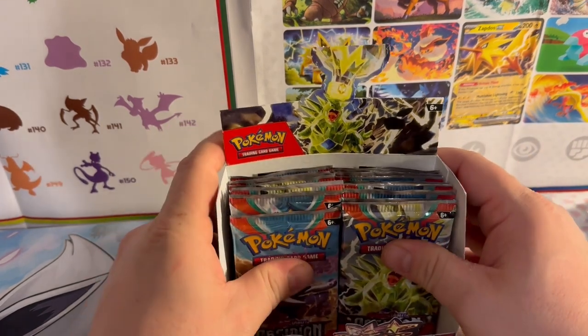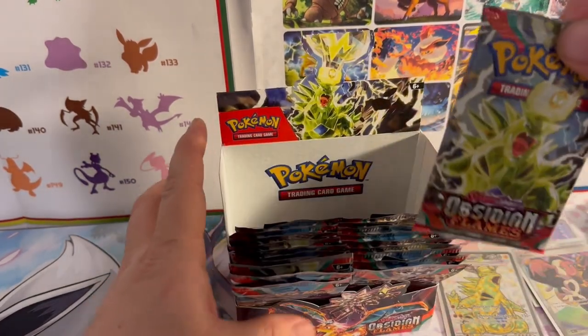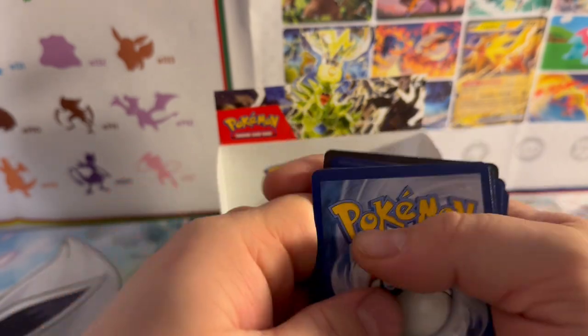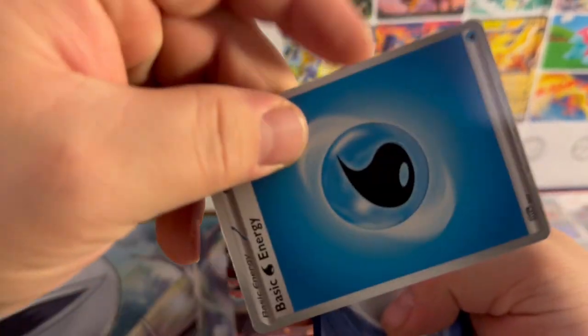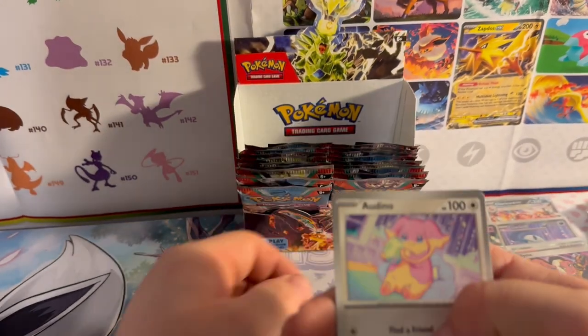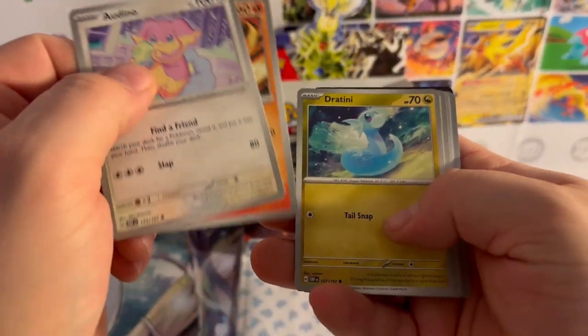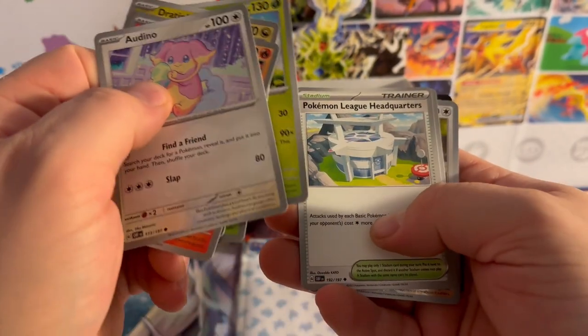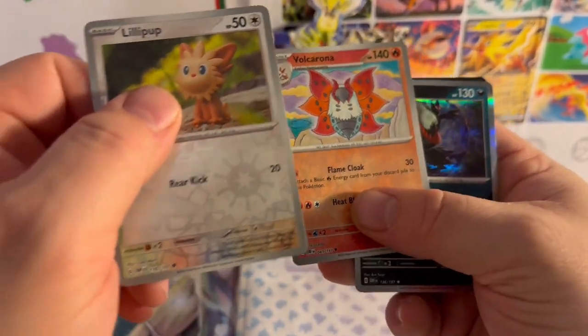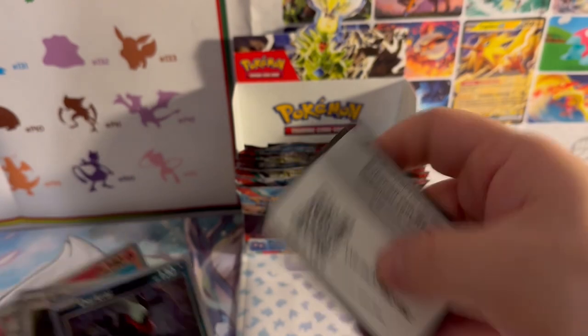We're gonna open up one more then I'm gonna have to pause to clean up a bit, then jump right back in for the last half of the booster box. Code card — not yet! Basic Energy — plot twist. Moving on: Charmander, Totodile, Oddish, Bellossom, Pokémon League Headquarters, Lunatone, reverse holo Lilligant, reverse holo Volcarona, and a holographic Dark Rai. Code card.